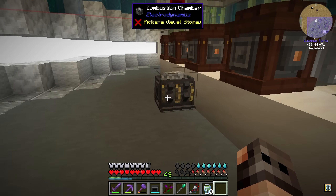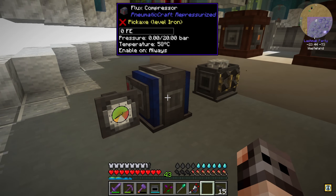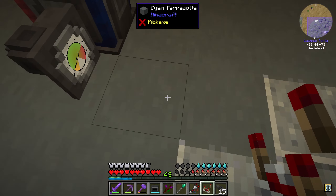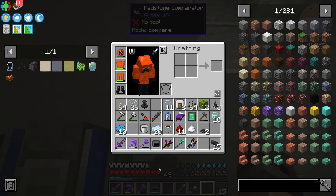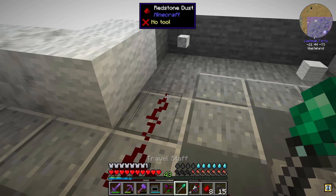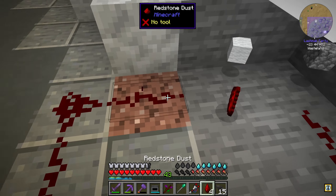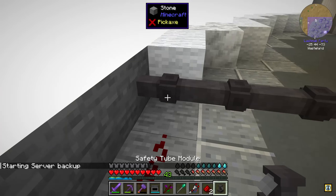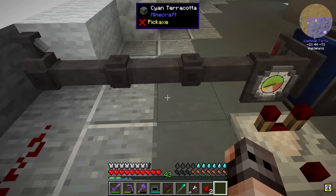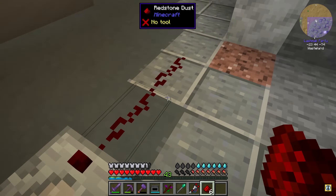One combustion generator can't power the crafter and garden cloches, so we'll add one more combustion chamber and then have our flux compressor. The flux compressor is going to generate 20 bars — that's too much, otherwise the tubes will explode. We'll use a gauge tube module with a comparator signal, set to around 4.5 bars — so that should be nine redstone pieces. We set up the safety valve with a threshold of 4.9 bars.